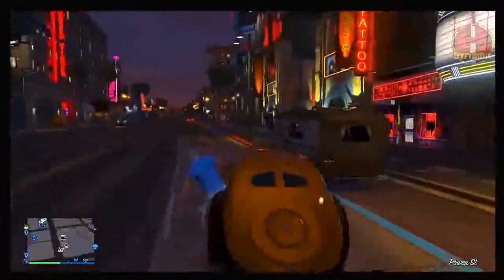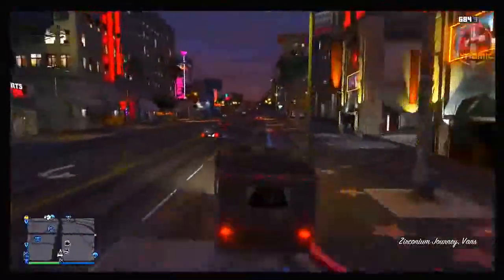Once the Journey has spawned, simply drive over to that location, get into the Journey, and take it over to your garage.